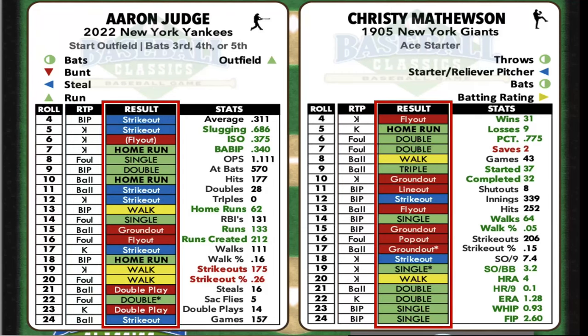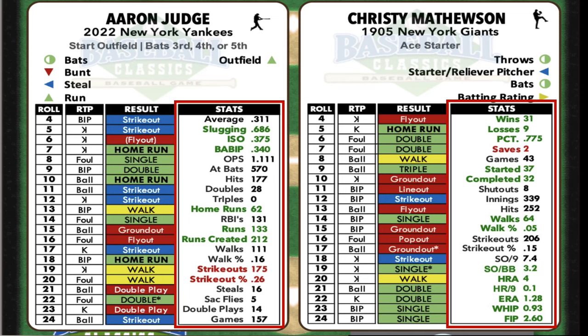The results column unveils the at-bat outcome, while the stats column instantly showcases players' performance in various categories, including sabermetrics, with green as exceptional and red indicating subpar.